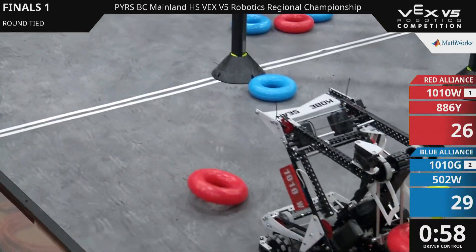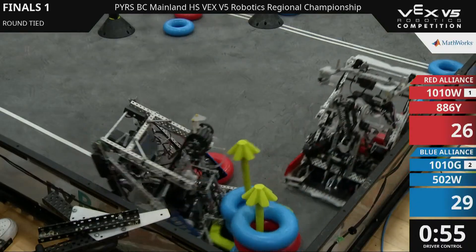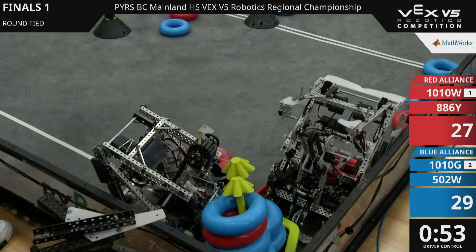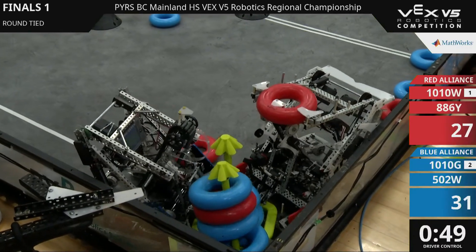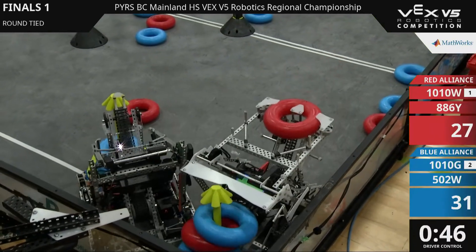Red going to clear out some more — blue going to clear out some more rings from that negative corner. Loading up the mobile goal and going for the high score again. That maxes out that wall stake. That's a solid six rings scored.